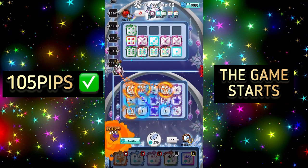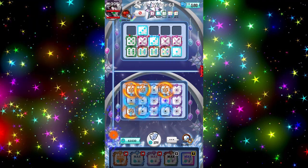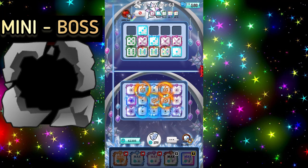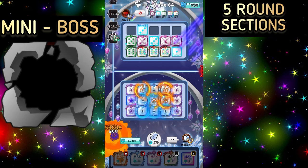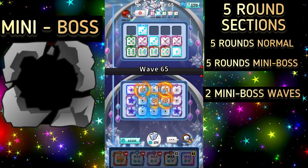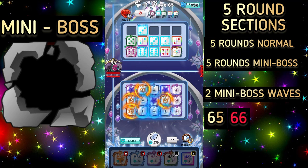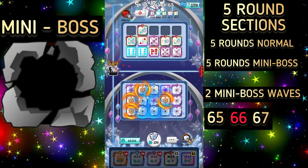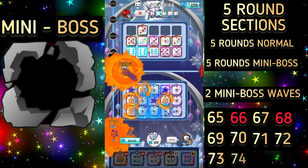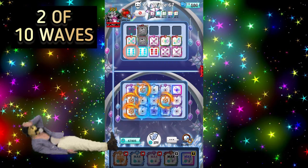It starts slowly and will get faster and faster. In the beginning, for the bosses you can always use Star on both sides to make it faster. After a certain wave you have to use it on the mini bosses as well. Mini bosses always appear in five-round sections — five rounds are normal mobs and five rounds are mini bosses in between the boss waves, so there are only two mini boss waves out of ten. For example: wave 65 is a boss wave, wave 66 is a mini boss wave, wave 67 is a boss wave, wave 68 is a mini boss wave, and after wave 69 it starts again with normal mobs until wave 76.